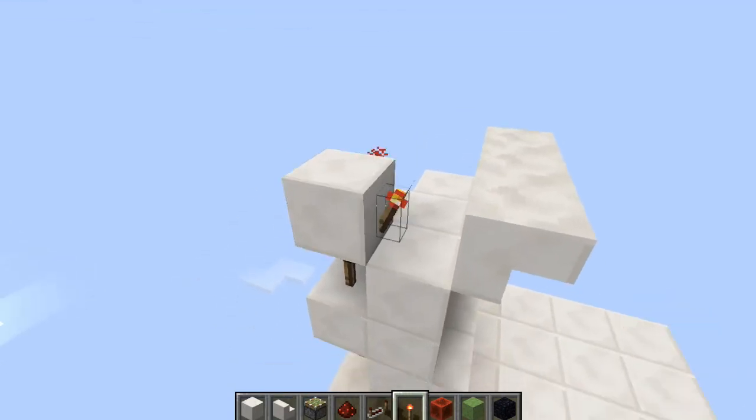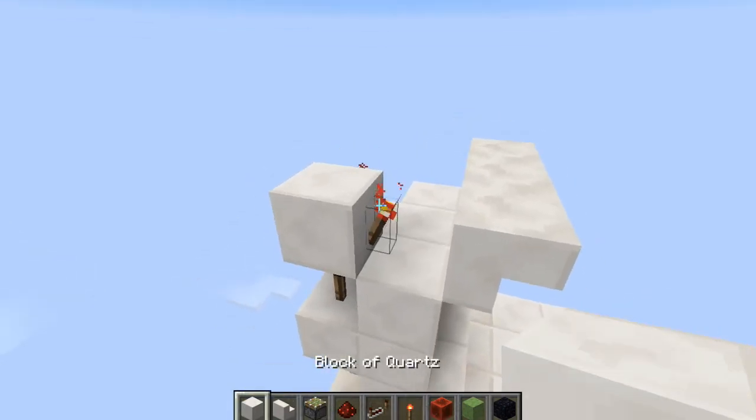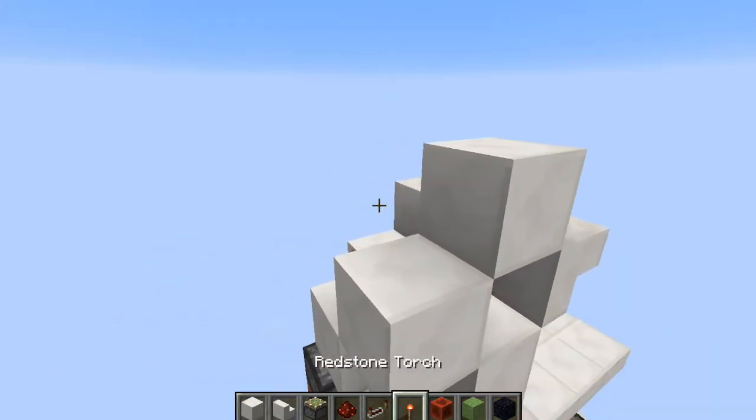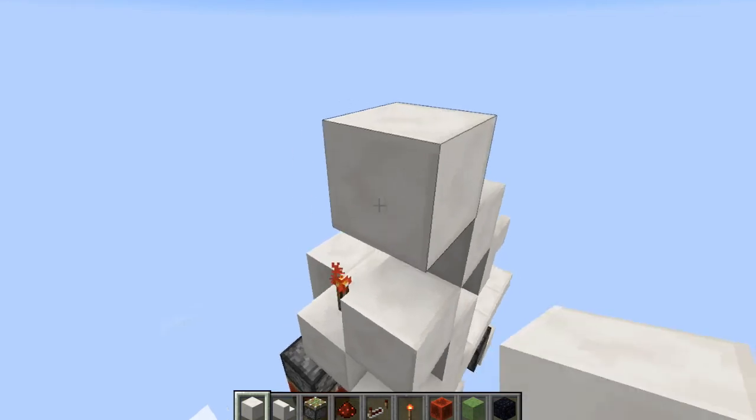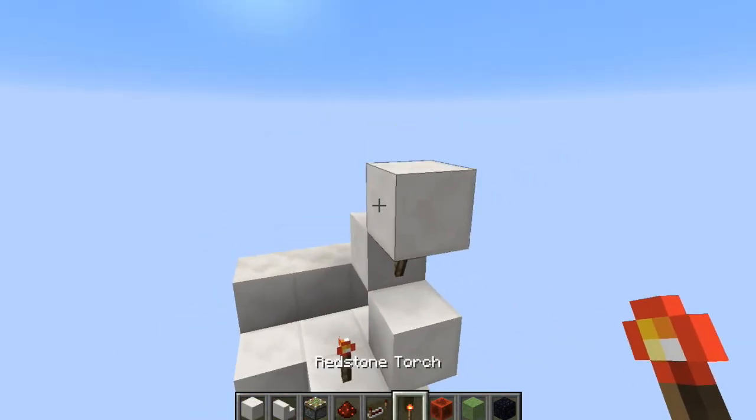Now we're going to place a redstone torch right there. Block on top of that with another torch, and another block above that one with yet another torch.